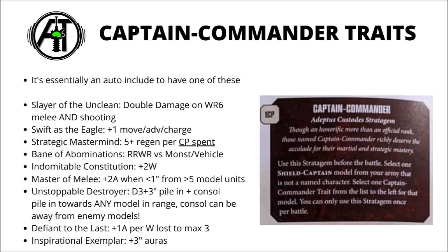The first trait is Slayer of the Unclean — unmodified wound rolls of 6 double the damage characteristic of that attack, so a D3 damage weapon becomes 2D3. It's a fairly modest close combat buff, making the biggest impact when fighting vehicles. Say if you're only wounding on 5s and 6s, a good number of wounds will be 6s, so you're doubling the damage. It might be most powerful on a Dawn Eagle Jet Bike Shield Captain, as they can re-roll wound rolls on the charge, meaning more 6s. Next is Swift as the Eagle, which adds one to your advance, charge, and move characteristics.